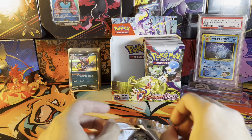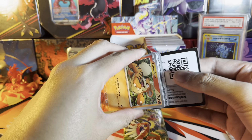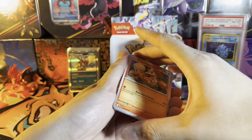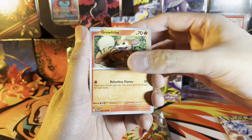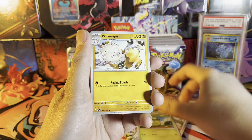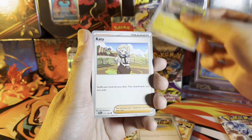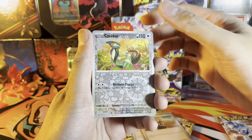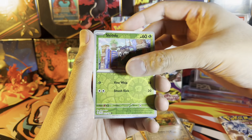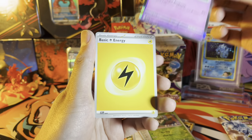This set is instantly reminding me of Pokémon GO, because in Pokémon GO all the pulls in a booster pack are guaranteed holo minimum — same thing here. Back to the pack: we got Beach Court, Sandaconda, Katy reverse, Cyclizar reverse, Skiddo, and a holo Houndstone with electric energy.